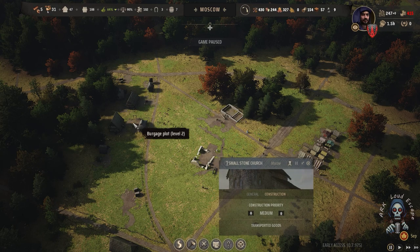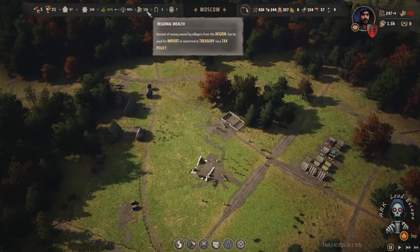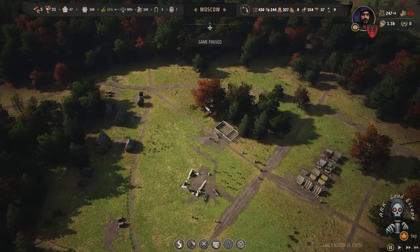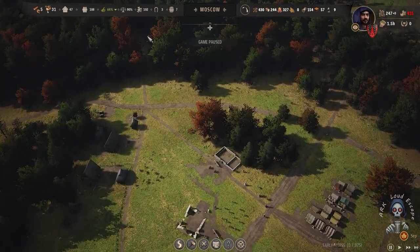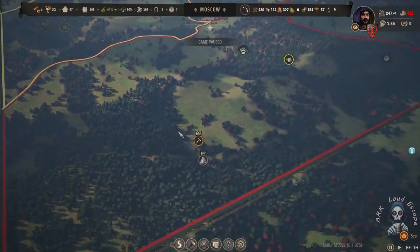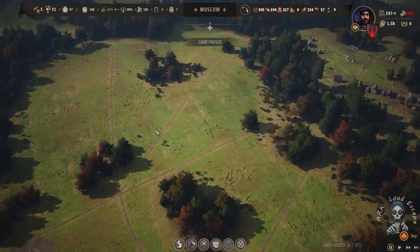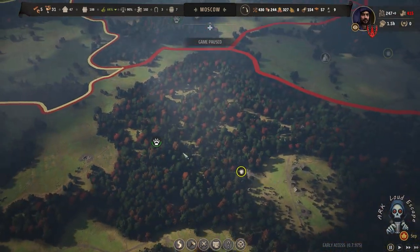We leveled up our chair to level two to add some happiness to our city and ensure our wealthy comes in, and we're gonna tax them soon. They have an unstable income. Also, in Moscow we should make it for industry to convert iron to other things.